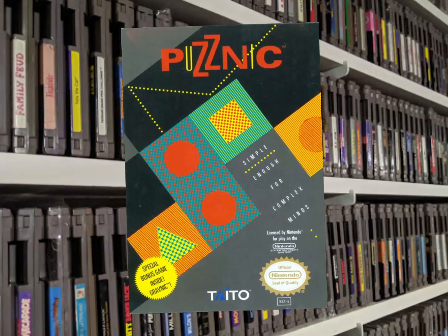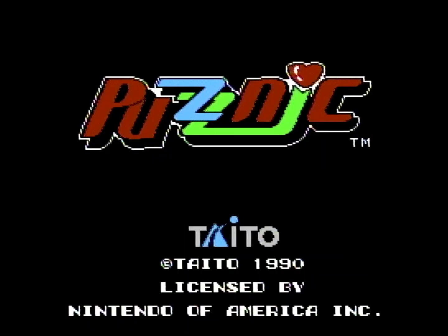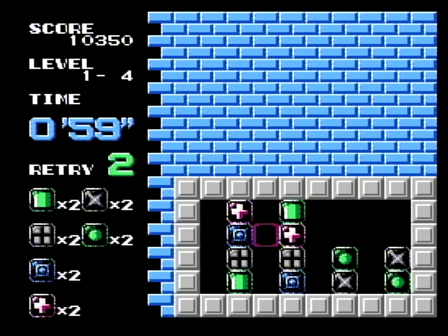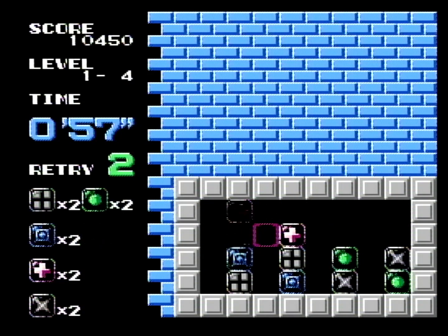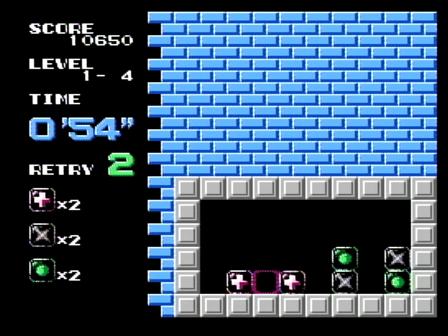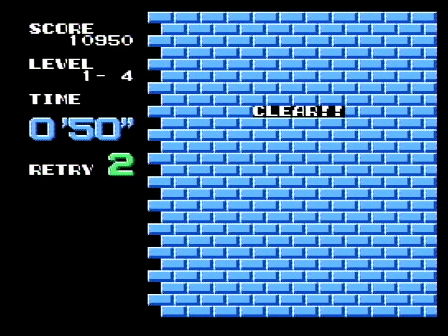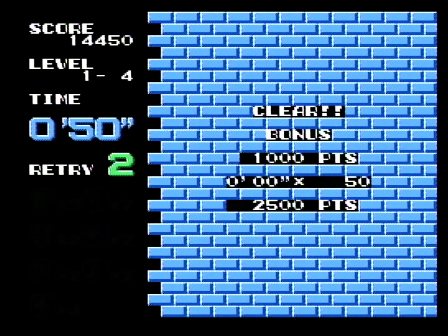So what's up with Puzznick on the NES? The wonderful thing about Puzznick is, like many great puzzlers of the time, it's simple yet challenging. The point of the game is that you must rid each map of all the pieces. The way to do this is highlight and drag identical pieces to each other and touch them together — they disappear.